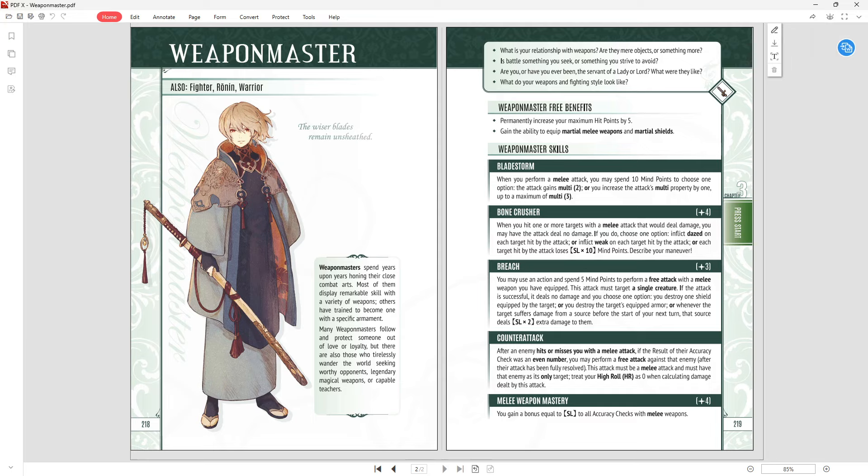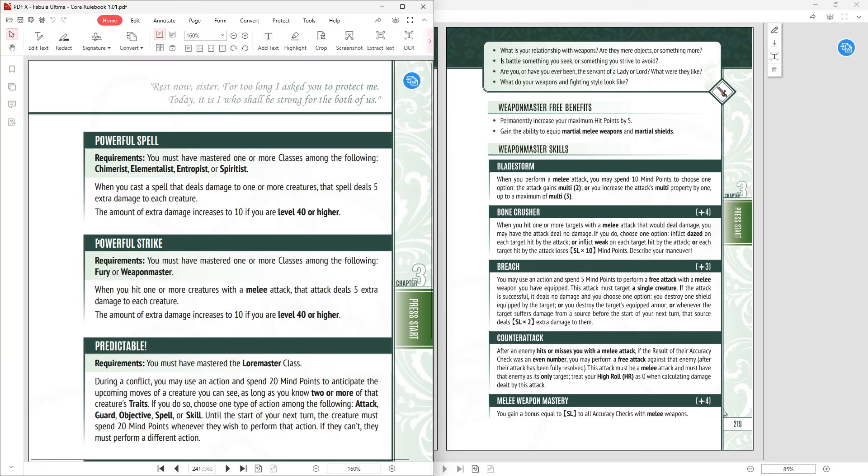It's not just skills we need to talk about, it's also heroic skills. There are two from the core rulebook and eight from the High Fantasy Atlas — so ten skills to look at. The first one from the core rulebook is Powerful Strike: when you hit one or more creatures with a melee attack, that attack deals five extra damage to each creature. The extra damage increases to ten if you're level 40 or higher. It's pretty simple but it consistently performs. If there's something more exciting for you, take that, but every single one of your attacks dealing more damage adds up very quickly.